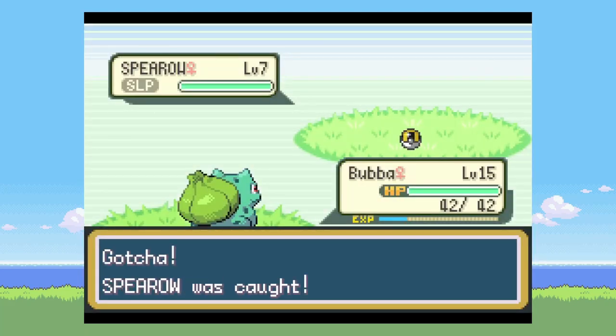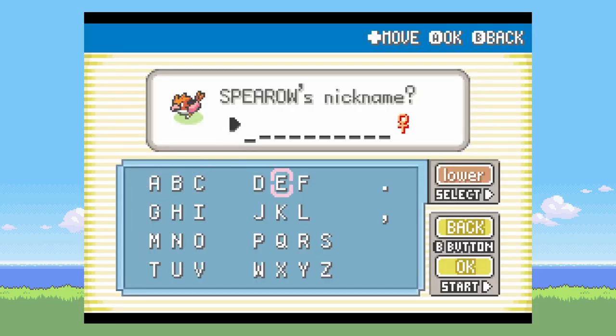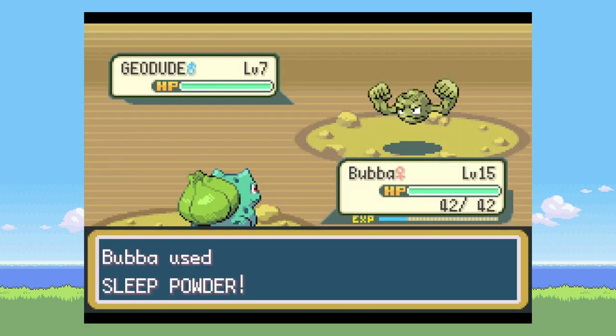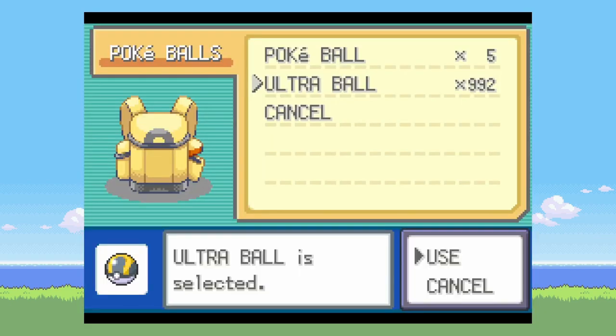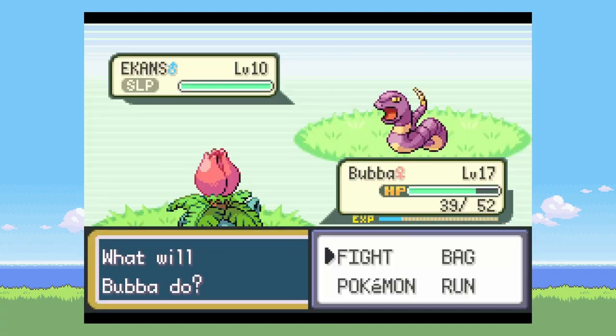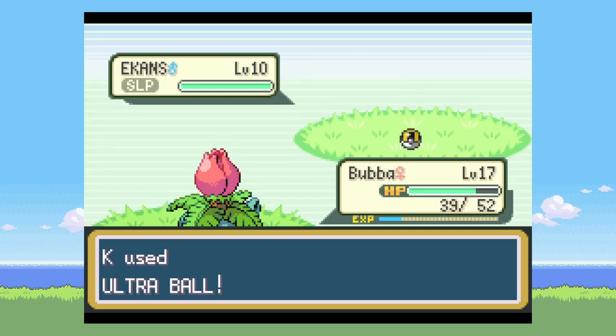On the next route, I go catch a Spearow. I'm a decent fan of Fearow — it gets some high attack, which is good since there's no physical-special split in this gen. On Mt. Moon, I catch a Geodude, and then on Route 4, I catch an Ekans.